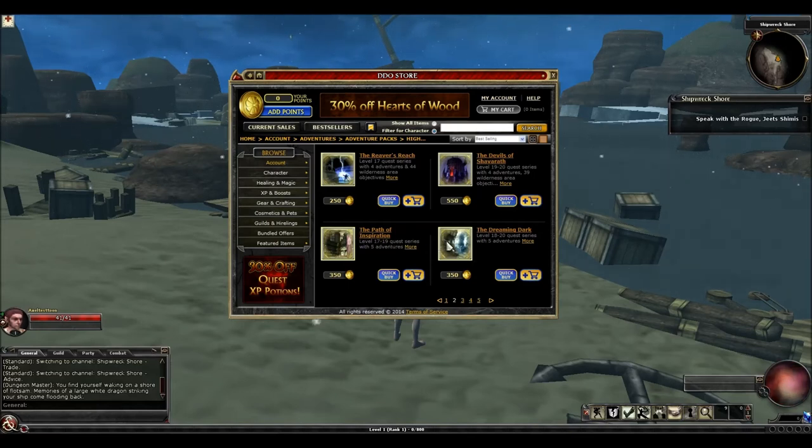Dreaming Dark kind of goes along with the Path of Inspiration. I can't recommend this one — there's some decent XP but there's just no reason to run these quests. There are some gems you can equip in your trinket slot from this pack that you can wear at low levels and give you SP bonuses, so maybe if you're considering TRing you could get this. But it's just a quest pack that doesn't run a whole lot, and there are a lot of better options to run in this level range.